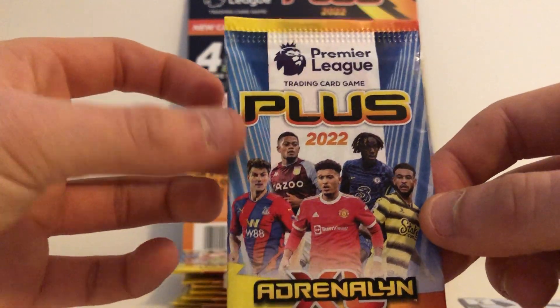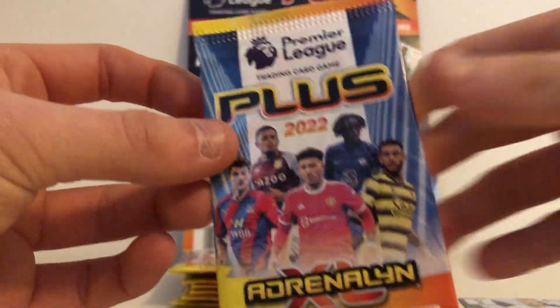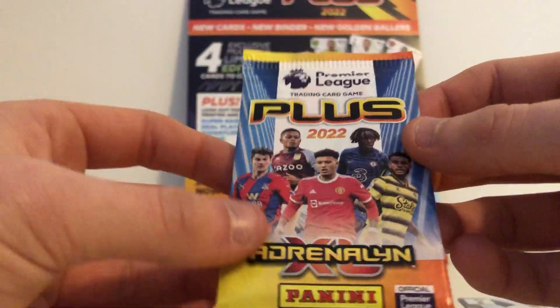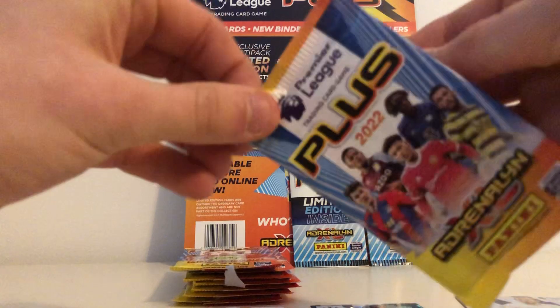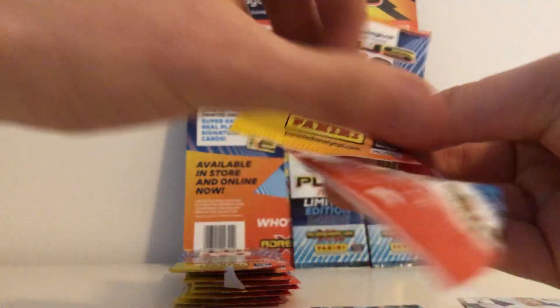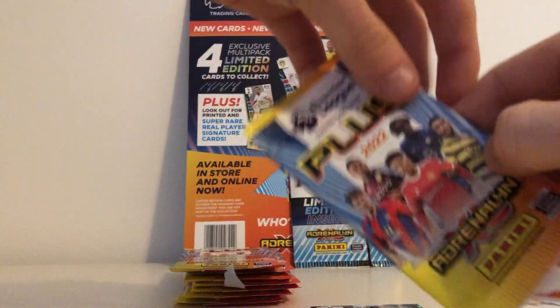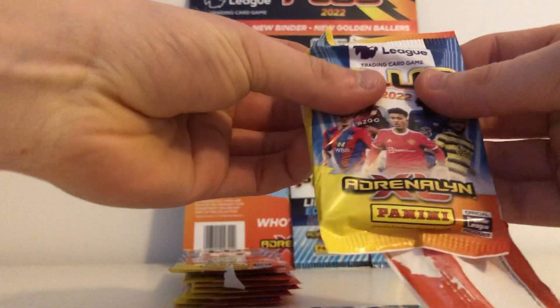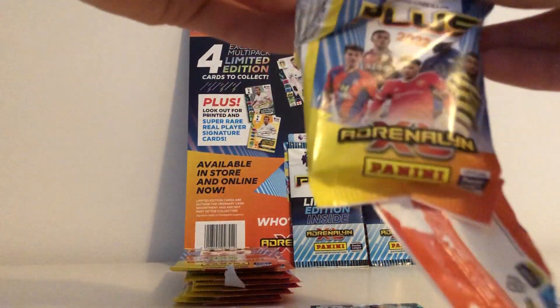In previous Adrenaline collections, such as the Euro one, they gave players like Eric Dier fans' favourite for England, which wasn't too accurate. Jadon Sancho fronts this pack — I like the new pack designs. It's just a nice colour. Last year's were purple, the main collection last year was yellow, and we obviously have the green pack design this season.